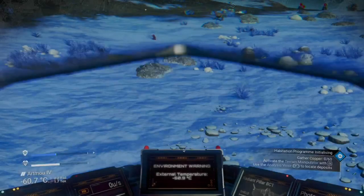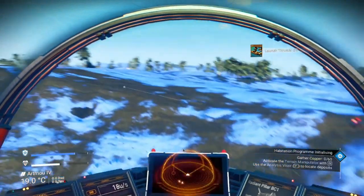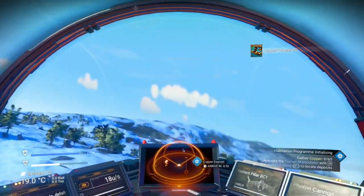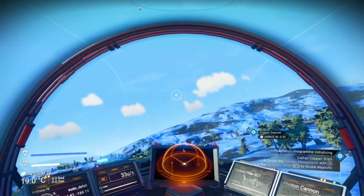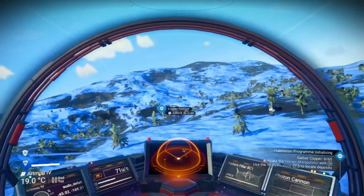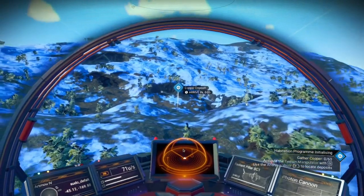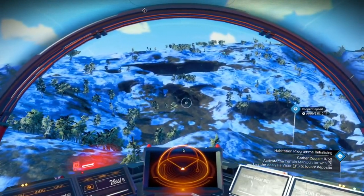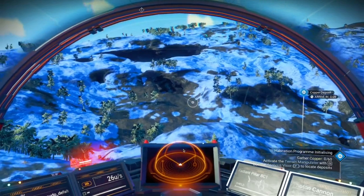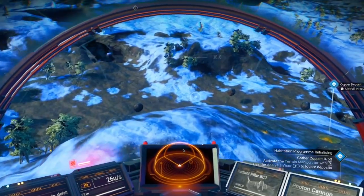All right, let's fly to that copper. W to take off. Using the mouse, I direct it. S will slow down. E to land.